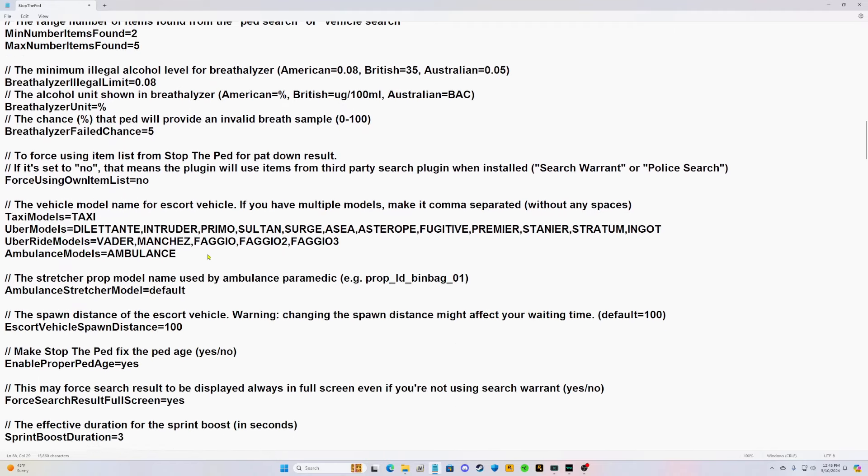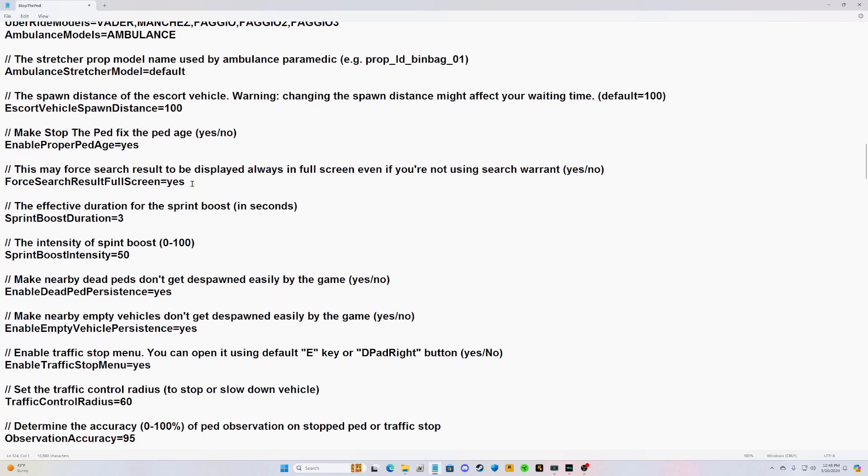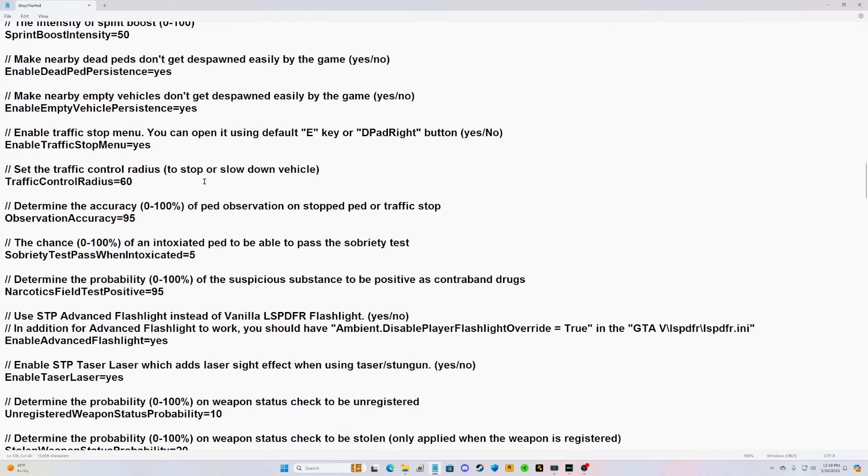Let's look through here for any new stuff in the .ini file. For 'search result to be displayed always in full screen,' highlight that Yes and change it to No. If set to Yes, every time you search somebody the game will pause and bring up a big screen showing what you found. If set to No, the game continues running and displays what you found above your minimap.